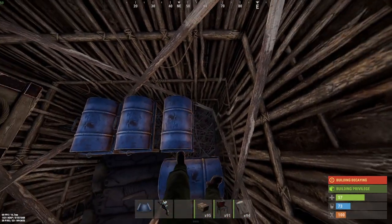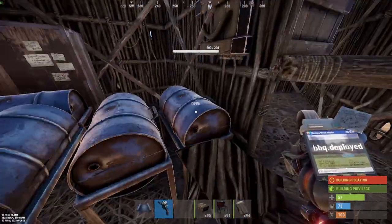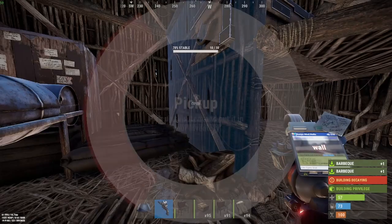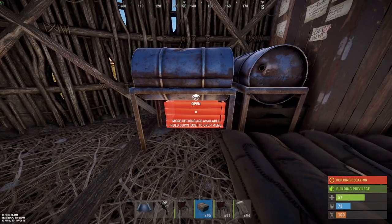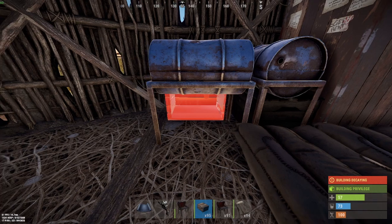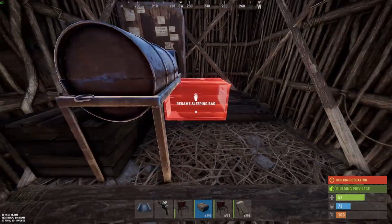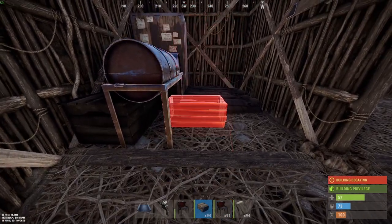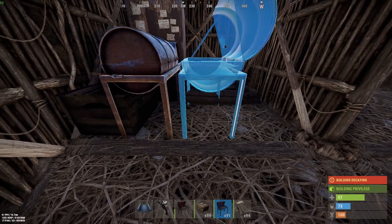Otherwise we're not going to have access to the small box underneath. Once that's done, we can remove this temporary wall and pick up these two barbecues. Then we need to place a box on the back wall — take your time with this placement because we're trying to fit four small boxes in a row. It's quite easy if there are no barbecues involved but it can be a bit tricky. Once that one box is down, grab your barbecues and start placing them the other way around so they butt up to this barbecue.